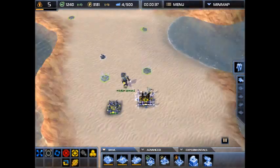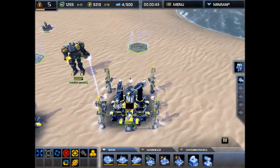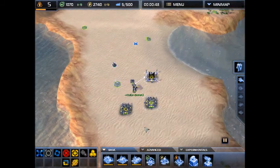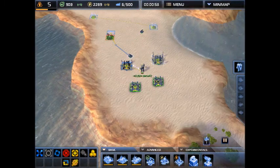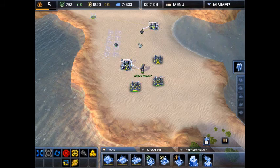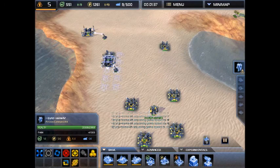What you're going to want to do here is essentially just start by taking all the mass in the area. It's very, very important because if you don't take the mass, then you don't have money, and then you've got problems. Make sure you take all of it. It really is worth it to grab all the mass you can get.